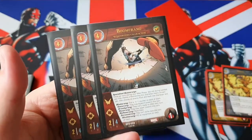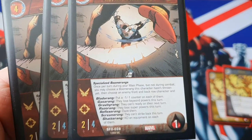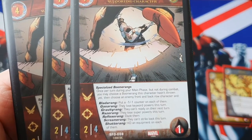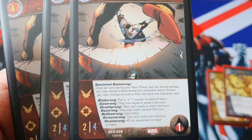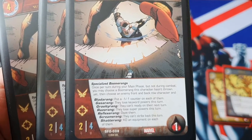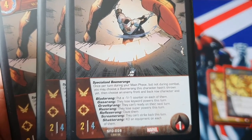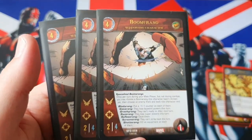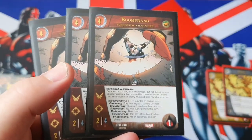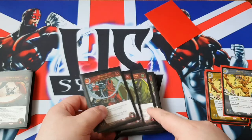Next, we've got Boomerang — we play three Boomerangs. He is a Sinister Syndicate supporting character, 2-4, flight range, with 1 health, and has lots of specialized Boomerang keyword powers. Once per turn on your main phase, you may choose a Boomerang this character hasn't thrown yet, then choose an enemy front and back row character and apply effects: Bladeerang puts a minus-1 minus-1 counter on each, Gaserang makes them lose keyword powers, Gravityerang means they can't ready on their next turn, Razererang removes their superpowers, Reflexerang dazes them, Screamerang stops them striking back, and Shatarang KOs equipment on each. This is a very, very good utility card — the stats are poor, but the amount of useful stuff he can do warrants three copies in the deck.